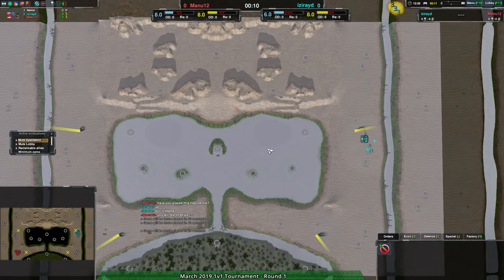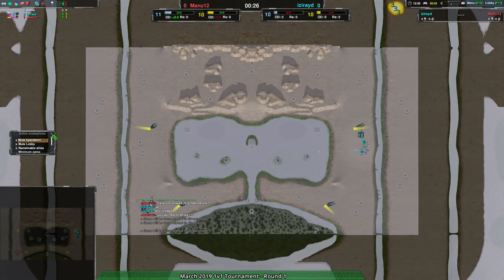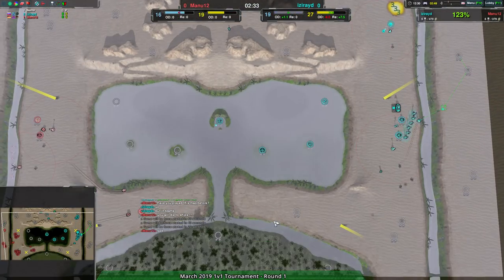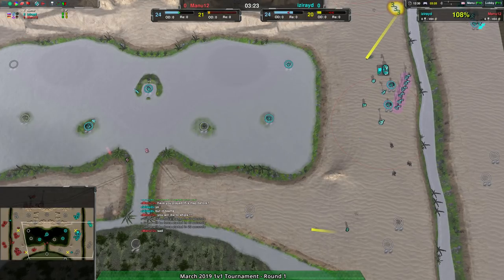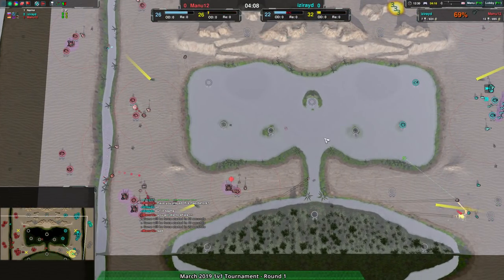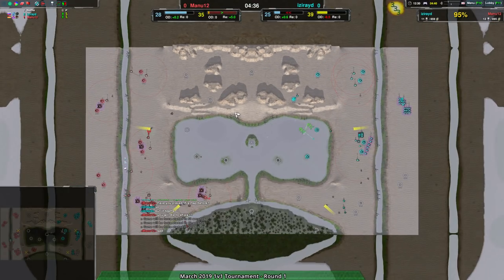Alright, so we have AmphBots coming from Israide, and Manor 12 has gone for light vehicles — rovers. This map is one where you can basically play anything. Israide has taken over the center quite rapidly with the AmphBots, but Manor 12 is contesting that way too heavily for Israide to deal with.